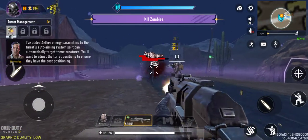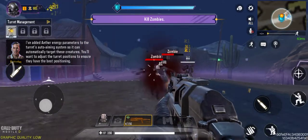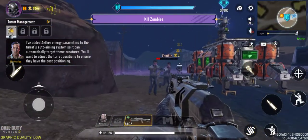I've added ESA energy parameters to the turret's auto-aiming system, so it can automatically target enemies. You'll want to adjust the turret positions to ensure they have the best position.